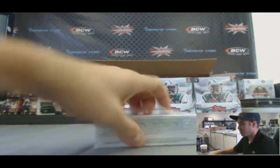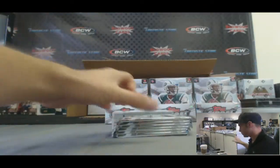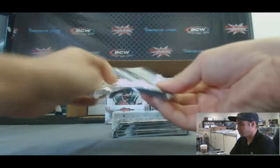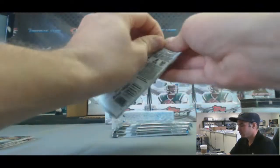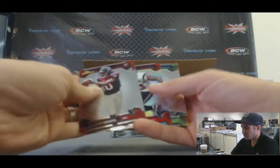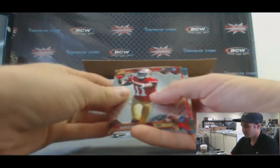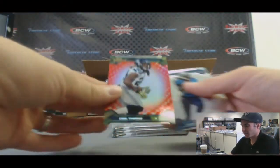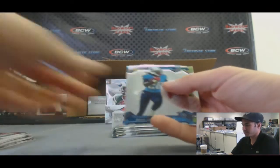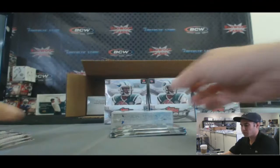Alright, this is mini box number one. Matt Barkley rookie in there. Refractor, Vondre Johnson. Red Refractor, Earl Thomas — 26 of 50. RG3 base.